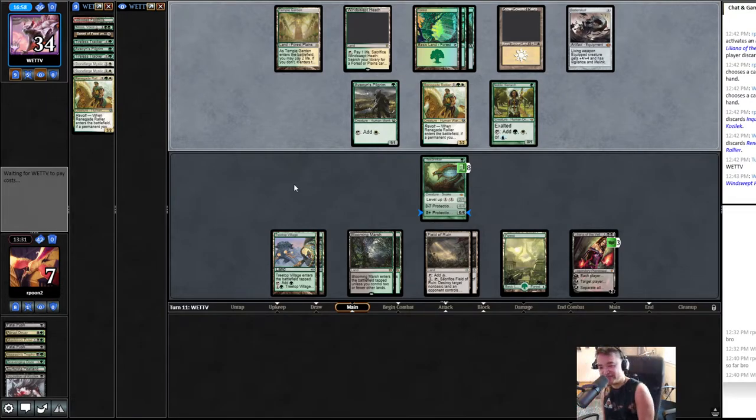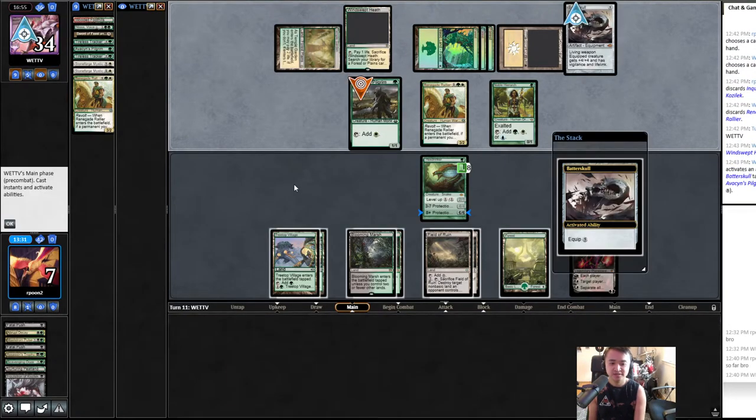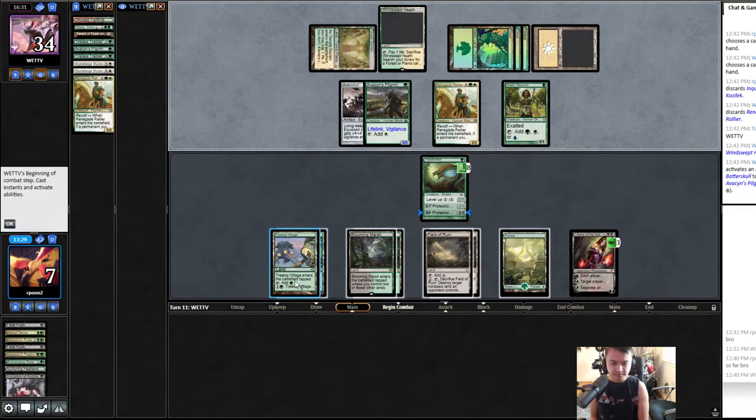It's such an interesting game. I'm glad I have protection from everything. We leveled it up perfectly where it got to eight. Exactly. Equipped — yeah, we're blocking that. I'm going to make both Treetops creatures before they declare attackers, because I don't want them to even consider attacking with the Renegade. It's better if they don't attack.